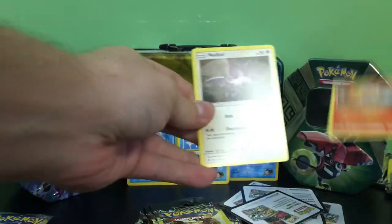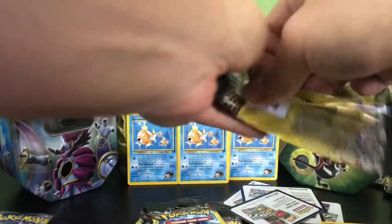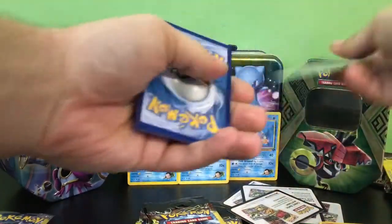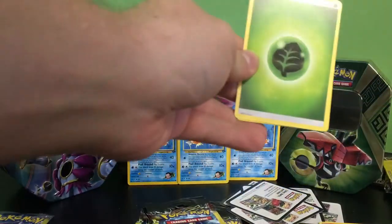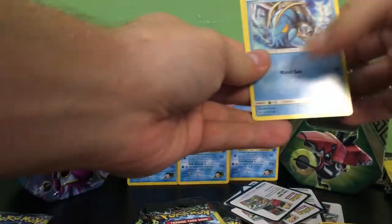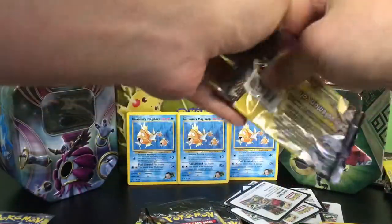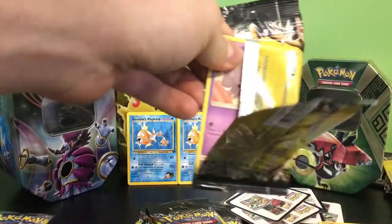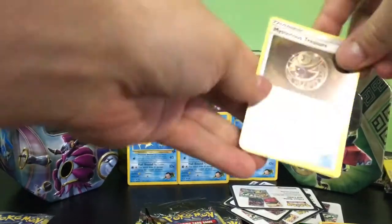We have a Brakeson, a Noibat, and a Pancham. If I mispronounce any of the names I apologize — there's some of them I really don't know the names to, but who knows all the names honestly. We have a Leaf Energy, a Clauncher, and a Malamar which is a rare — so we're hitting good on these rares. I'm actually going to sleeve some of these hollows in a minute.